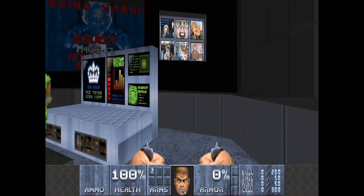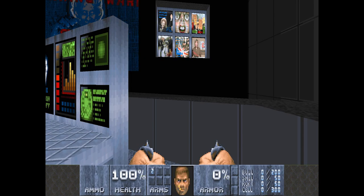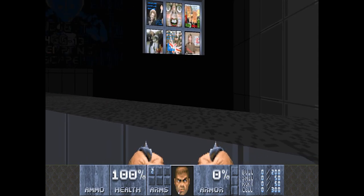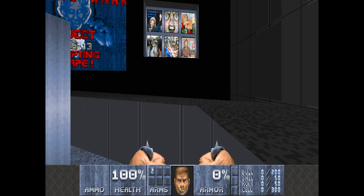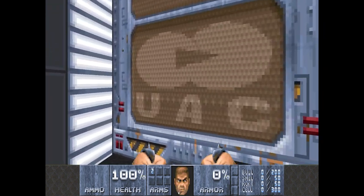We can see some of these images related to Thatcher's prime ministership. They're a little bit pixelated because this is Doom 2, a game that's almost 30 years old. And then also we've got the center top image, I think from Spitting Image, the puppet. So we'll jump through to this beginning section.